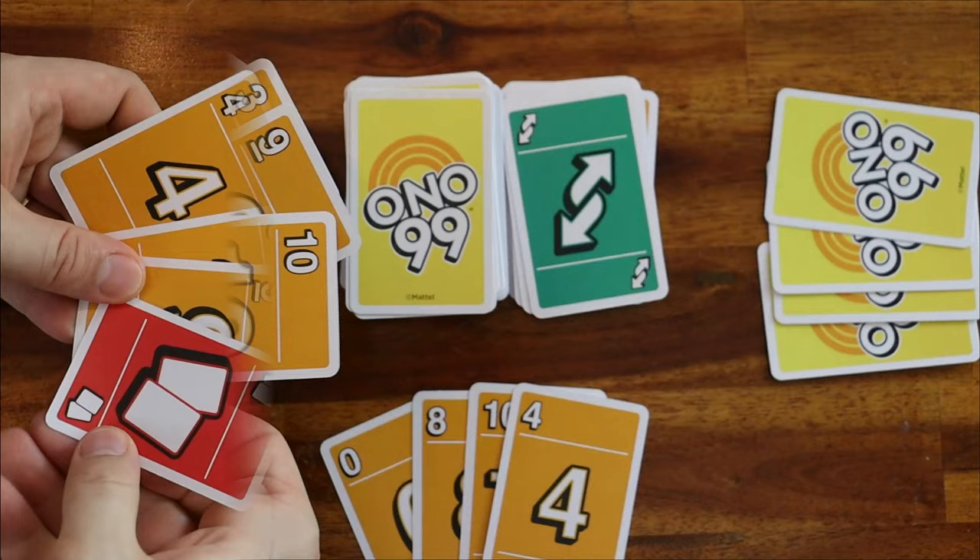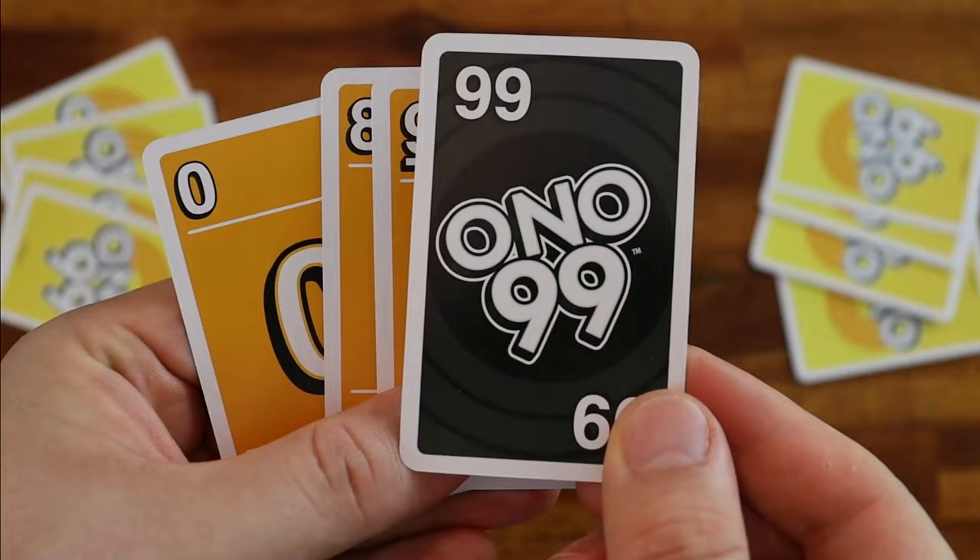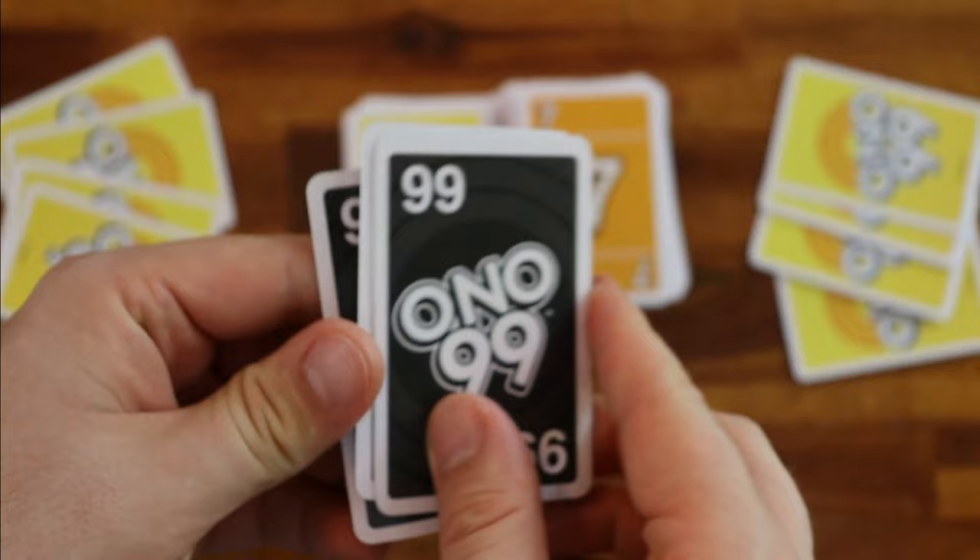Or play another play 2 card to pass it to the next player. If you do so, the next player must play two cards, and not four, as these cards don't accumulate. And if you draw an Ono 99 card, you cannot play it. But if you collect four Ono 99 cards in your hand, you may discard all of them at once and draw four new cards.